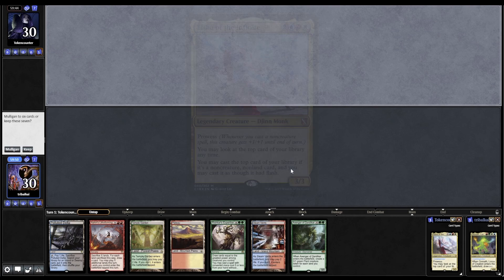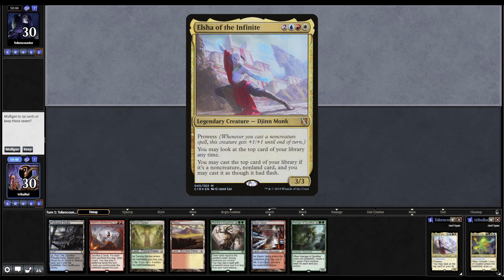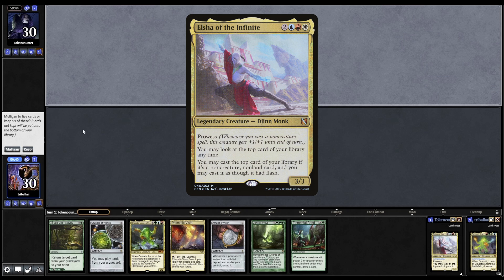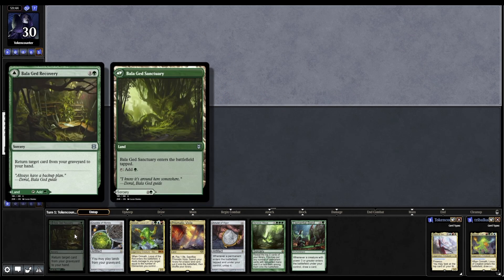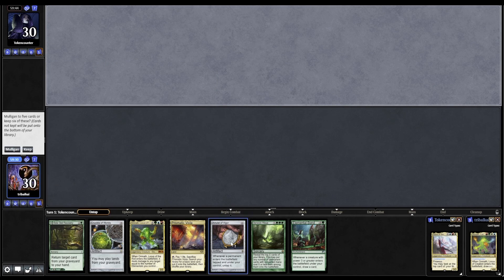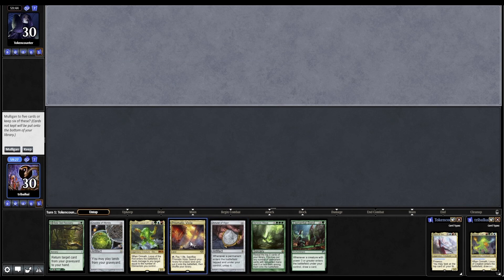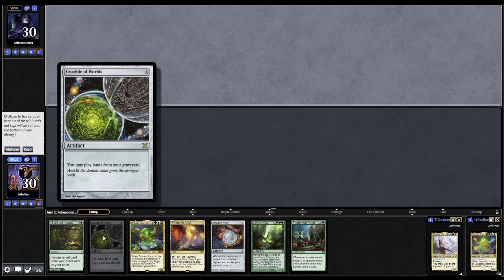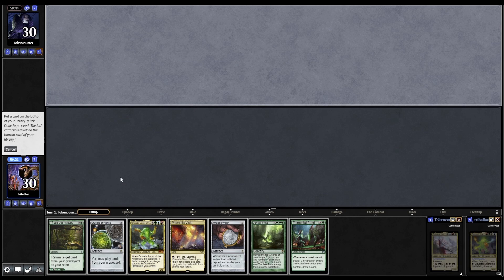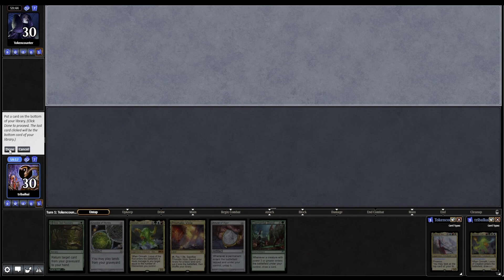Omnath, Locus of Creation, this time up against Elsha of the Infinite with a pretty awful hand. It's a shame because we've got some good lands in hand. And then of course you mulligan into a hand with no lands in it. We can use the Bala Ged Sanctuary as a tap land and maybe untap it with the Amulet of Vigor - that means going for some random colour on turn one. But then we've got Crucible for if we get into another land. So let's put Genesis Wave on the bottom and try this one out.